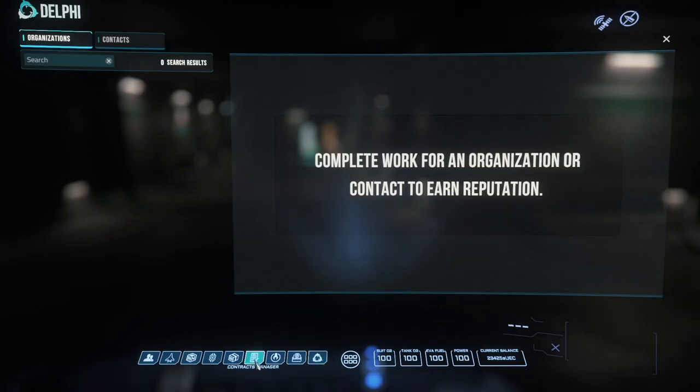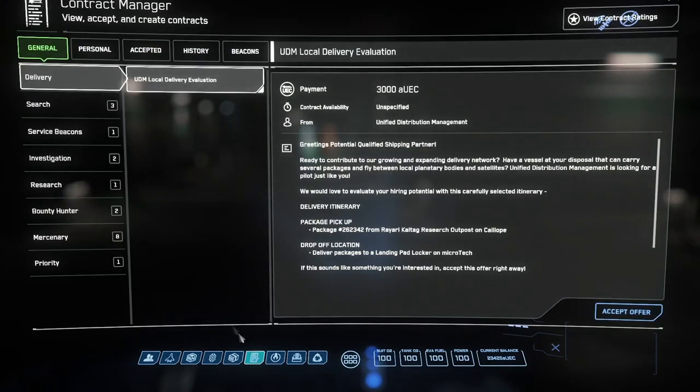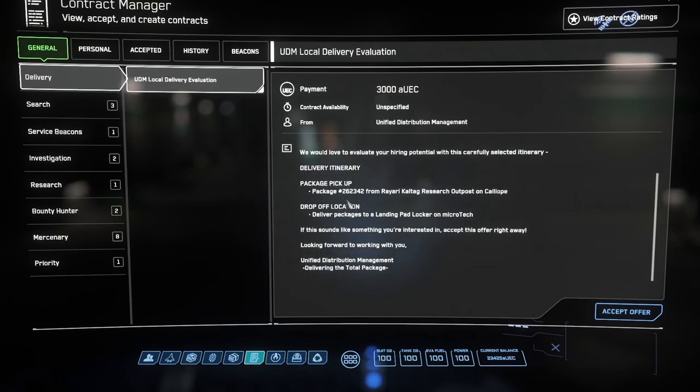Let's look at missions under the Contract Manager app. Right at the top are delivery missions. Each planet in the Stanton system has their own delivery company, although there is some crossover. Here at Microtech it is Unified Distribution Management, or UDM. Other places it might be Ling, or Redwind, or Covalex. The first mission is one package from one location to another without any expected trouble. In general, the economics of missions is that they are priced based on how much time they will take plus the degree of risk. If it starts to get to five digits, it is time to think critically about why it is that valuable and whether you are getting in over your head as a beginner.